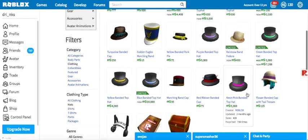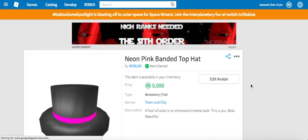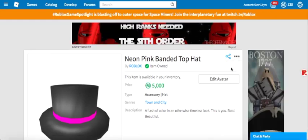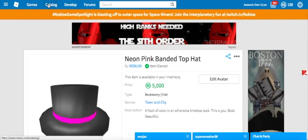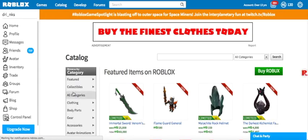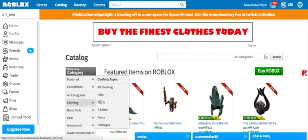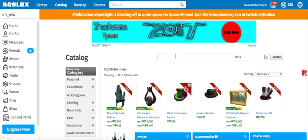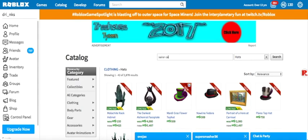You're gonna buy it and then wear it. I already have the yellow one on but who cares. Once you wear that, you're going to go to catalog — this is going to cost not too much compared to that, which was 5,000 Robux. This is only going to be 200. By the way, the cheapest banded top hat right now is only 4k and that's the yellow one.